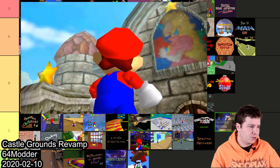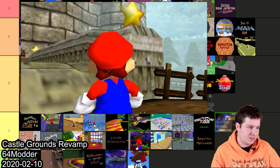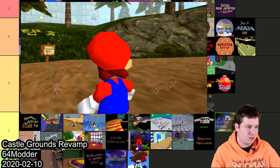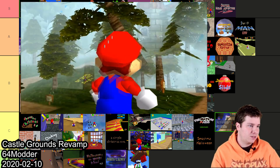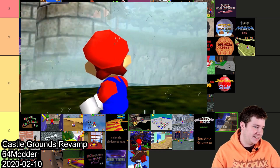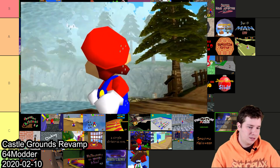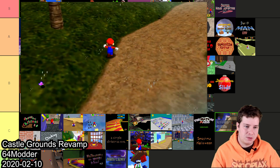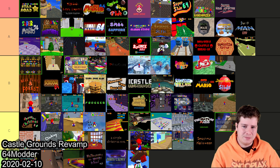Castle Grounds Revamp made by 64Modder is a cool little hack where the Castle Grounds look completely different with new textures. It's an interesting tech demo, but it's not really even a hack — it's incredibly easy with just one star. It does look incredibly good though, so I'll put it in B.